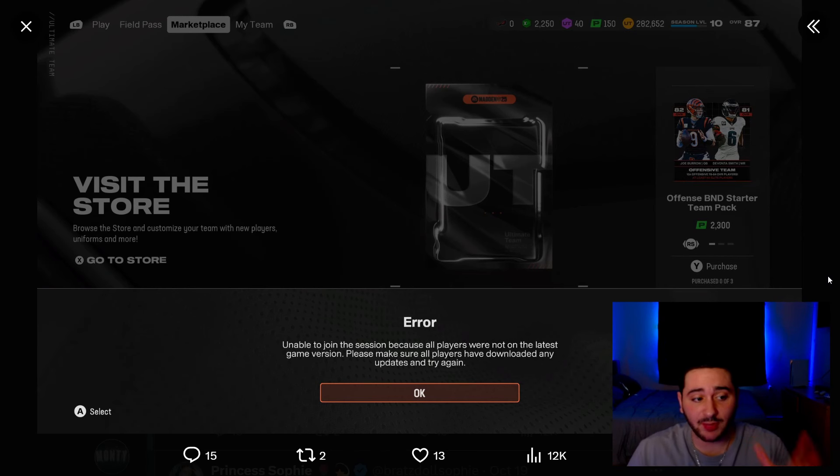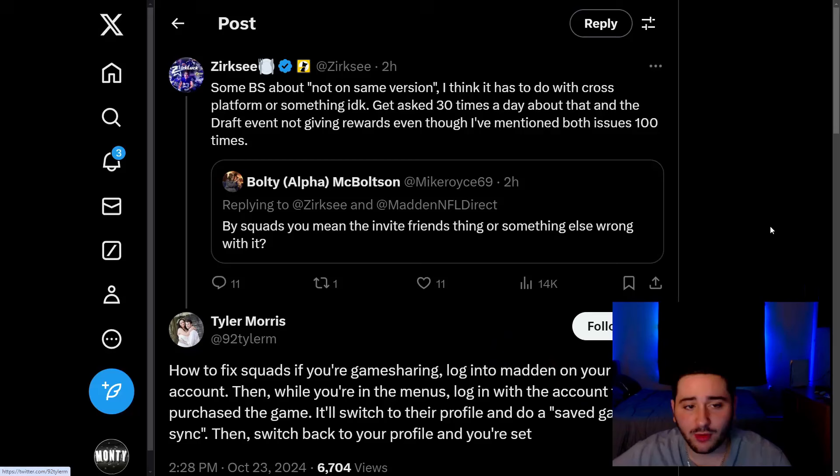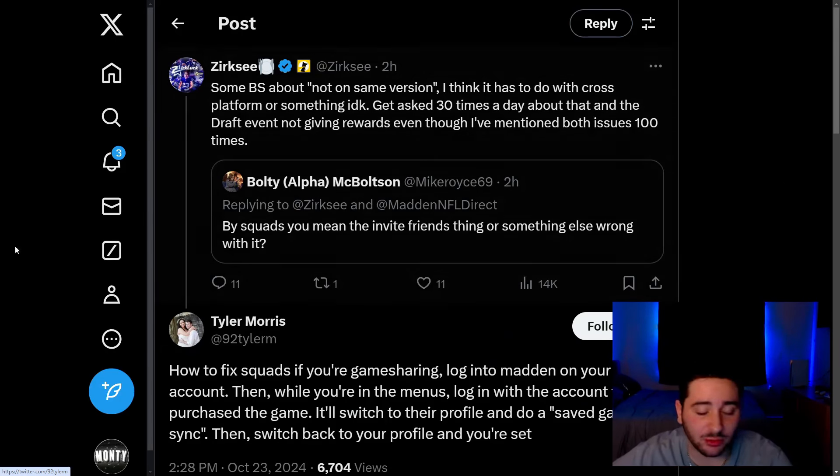The first way is by signing on to the account that bought the game on the main menu, which we'll go over in a second. The other way is literally just rebuying Madden, which I'm not going to recommend. My brother literally just bought Madden — I told him it was a game share issue and he just didn't care. So you can buy the game, or you can do what I'm about to show you.